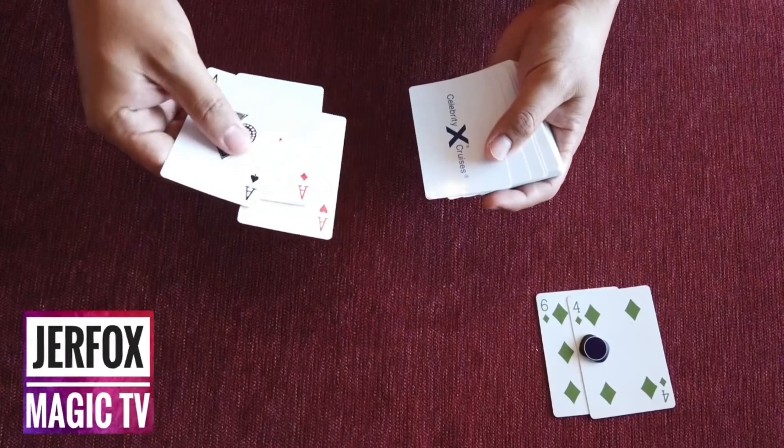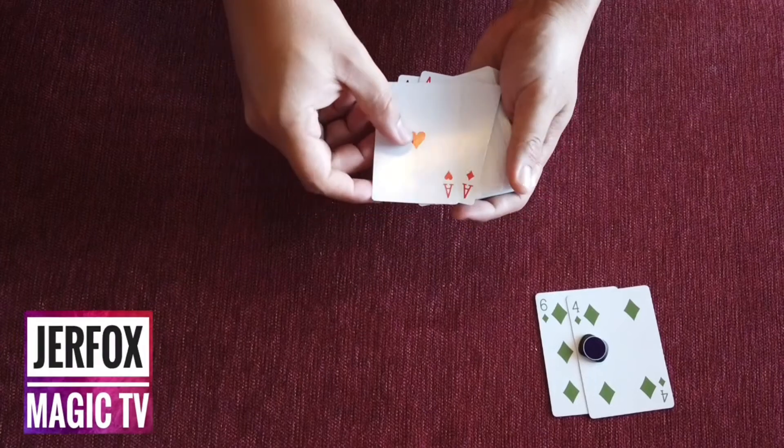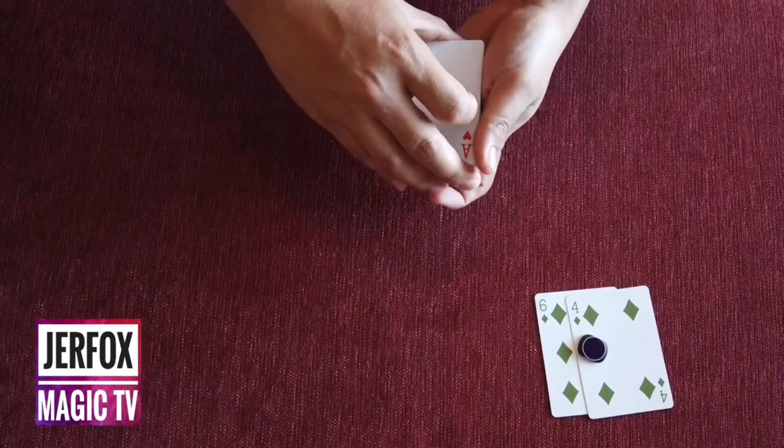Next. Ace of spades. Diamond. And a heart. Try to disappear.